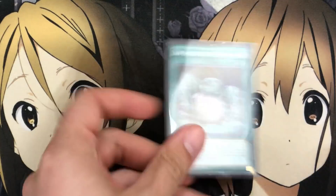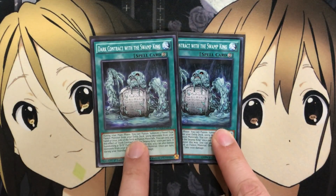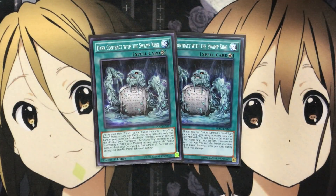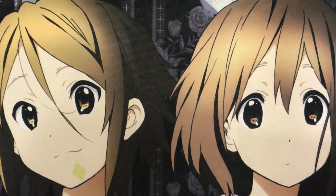I also run two Dark Contract with the Swamp King. During your main phase, you can fusion summon one fiend-type fusion monster from your extra deck using monsters from your hand or your side of the field as fusion material. I may drop this to one since it is searchable using Kepler, but I like having the fusion option available and running two gives a better chance of opening it. This way you can save your search for Dark Contract with the Gate, and the banish effect gives more plays from your graveyard.